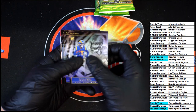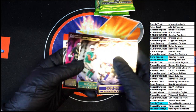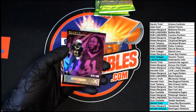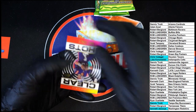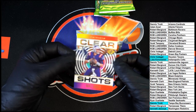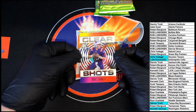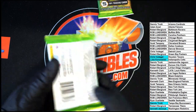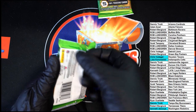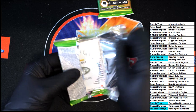Next pack: Atwell for the Rams, Cook, Tua, and Alvin Kamara numbered 36 of 399. And then we have a Mac Jones Clear Shots rookie card on the back — very nice. Big big fan of that right there. Anything Mac Jones, I'm a fan of — I think at this point I've got high hopes for that kid.